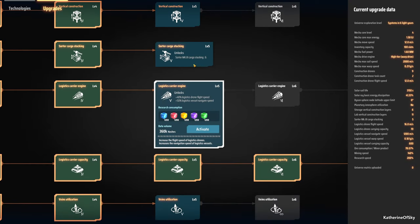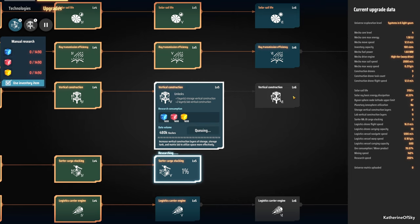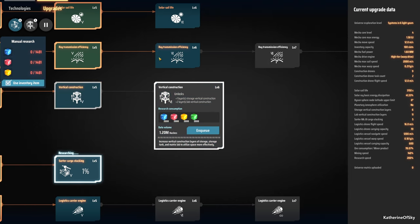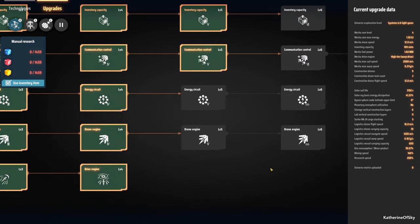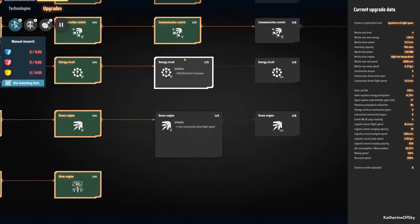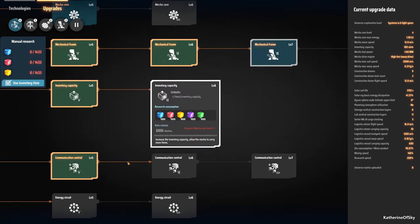Looking through the tech tree — there's green, more green, yellow, hooray! There's not a lot of purple research available without green science. So I think we may just have to start green here shortly.